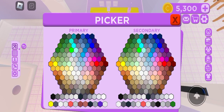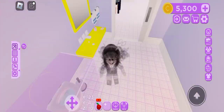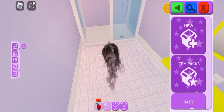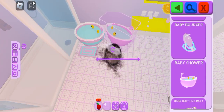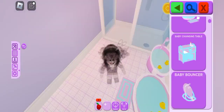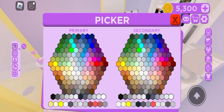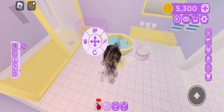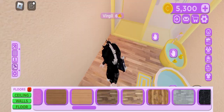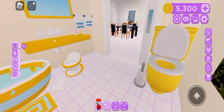I messed up and thought it said yellow, so I made everything yellow, then went back and made it all orange. This was the second easiest room. And here's the room finished.